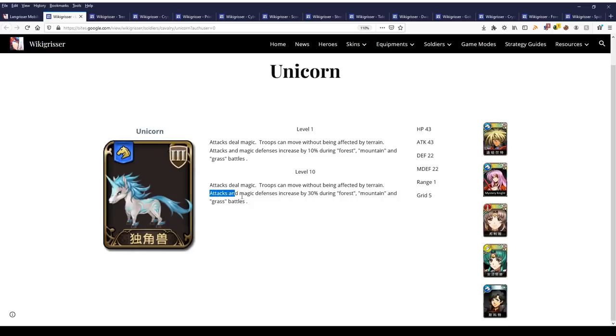The fact that they get increased attack as well as magic defense in forest, mountain, and grassland battles is very helpful in most of the terrain you would be battling on with the Unicorns. This soldier is basically exclusively meant for Yulia, although there are other characters who can use it — Angelina would consider using them. Mystery Knight is not released, and nobody uses Scott either. So basically it's an exclusive soldier primarily for Yulia, maybe for Angelina. It's pretty much a must-build.